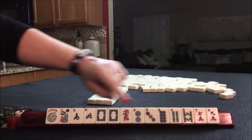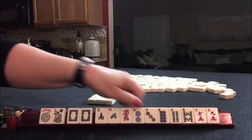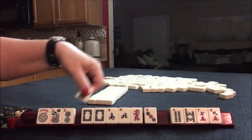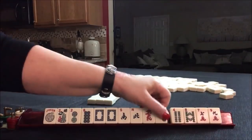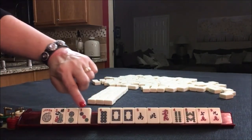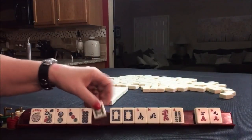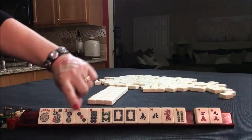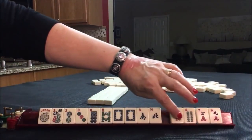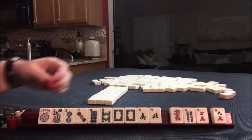We should play a year hand because we've got white dragons and we have a two and an eight. As an option, maybe we could play consecutive run with dragons. If we're playing a year hand, maybe we could keep the eight just in case we get other options. Let's pass those three.